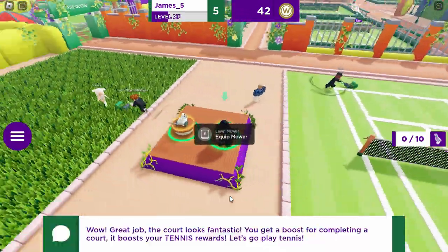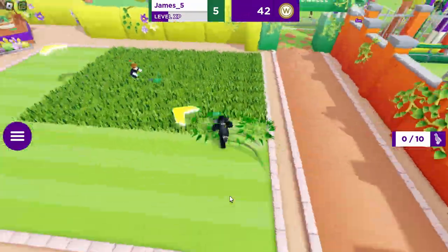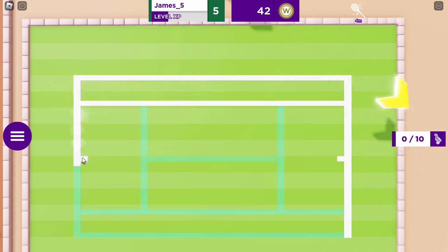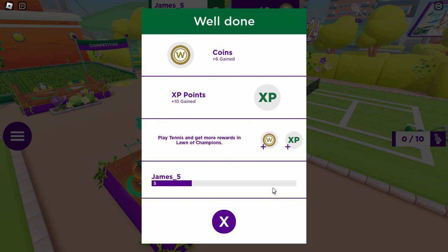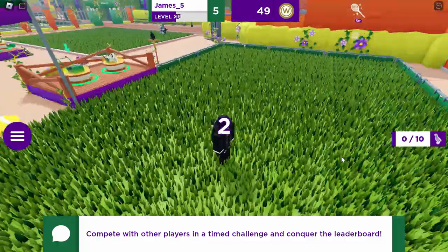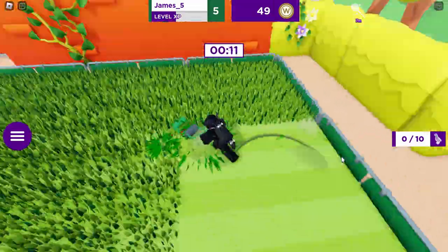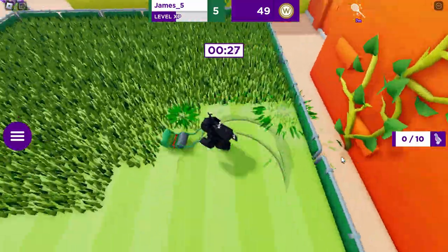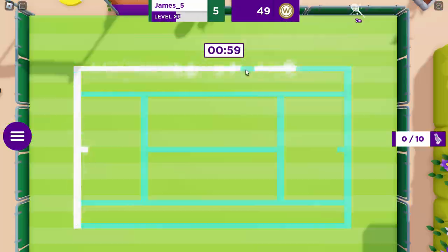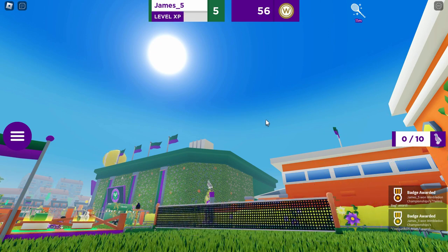Now we're going to do the second court as well — grab the lawnmower and paint it afterwards. And once that's done, we need to do the third one. Over here it says Competitive, so press A to start it. We're going to do the same thing again, but this time it times you. I don't really think it matters what time you do it in — just try and do it as fast as possible and it should be fine. Once you're done you've got to paint it as well. It should say good job and you should get the item. That is how you get the tennis racket backpack accessory.